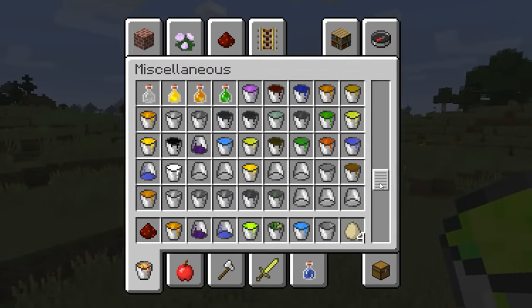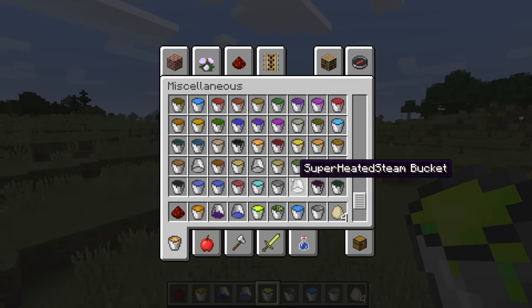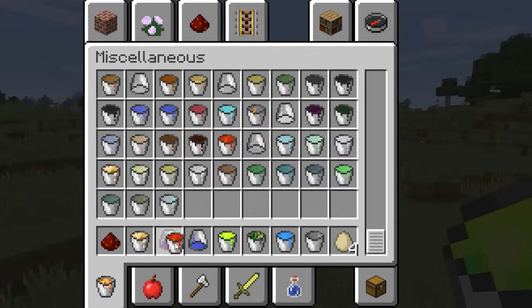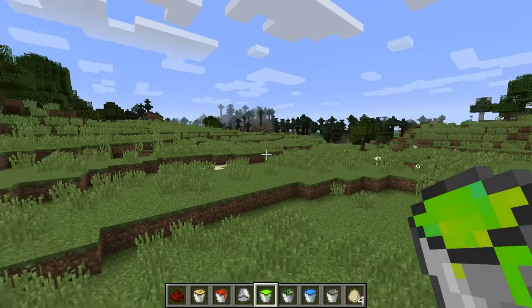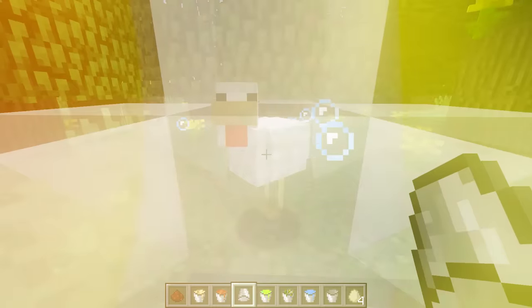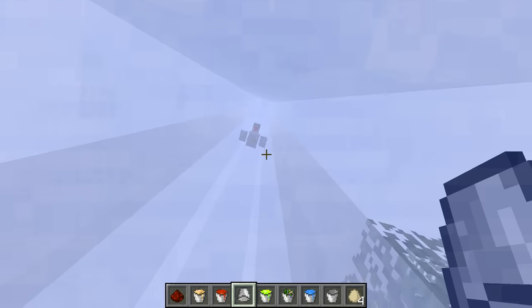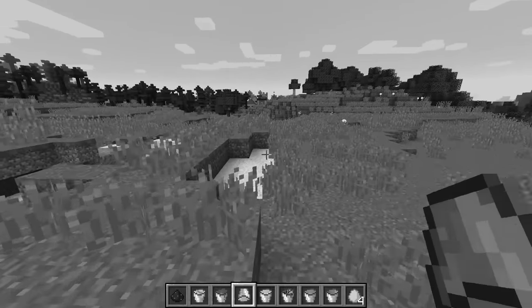Let's see how some of these actually interact with other mobs. There's a potato bucket — I don't even know what that means, but we're definitely equipping it. A magma bucket — I don't know how that's different from normal lava. An air bucket — what in the world is an air bucket? The chicken gets to figure this out for me. He's flying upwards! It's not even a liquid, it's just air. The chicken is not going anywhere anymore — rest in peace.